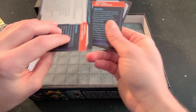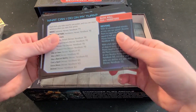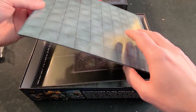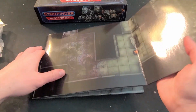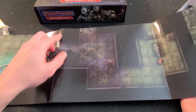Nice and glossy, good thickness — really liking them. Over here we have the map mat, which might catch the light a little bit, so I apologize about that, but it's very glossy as you can see.